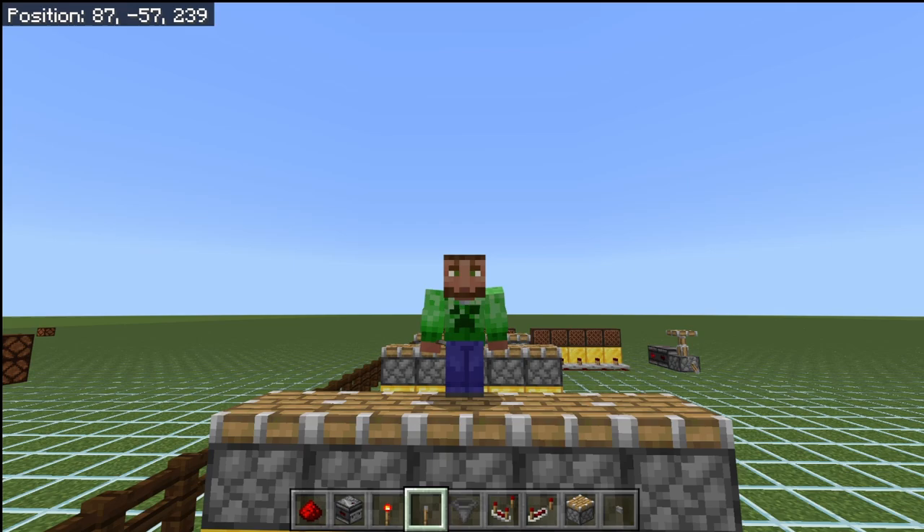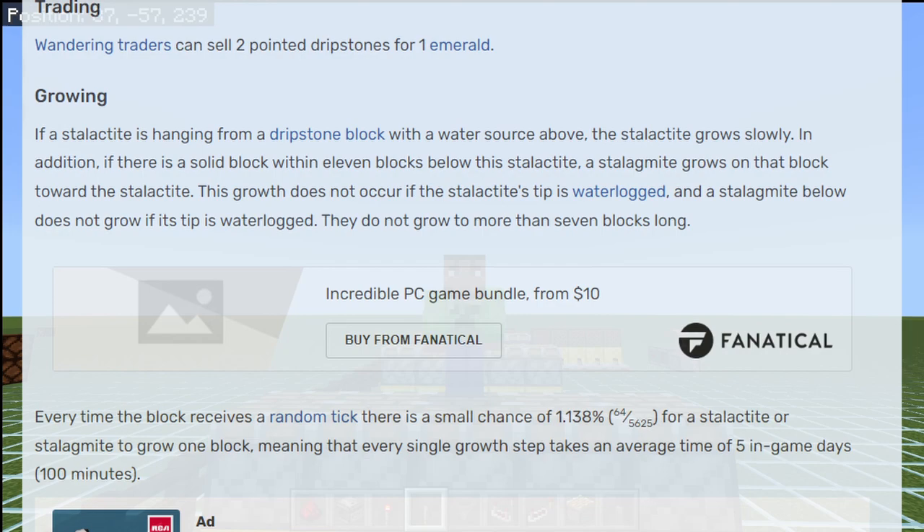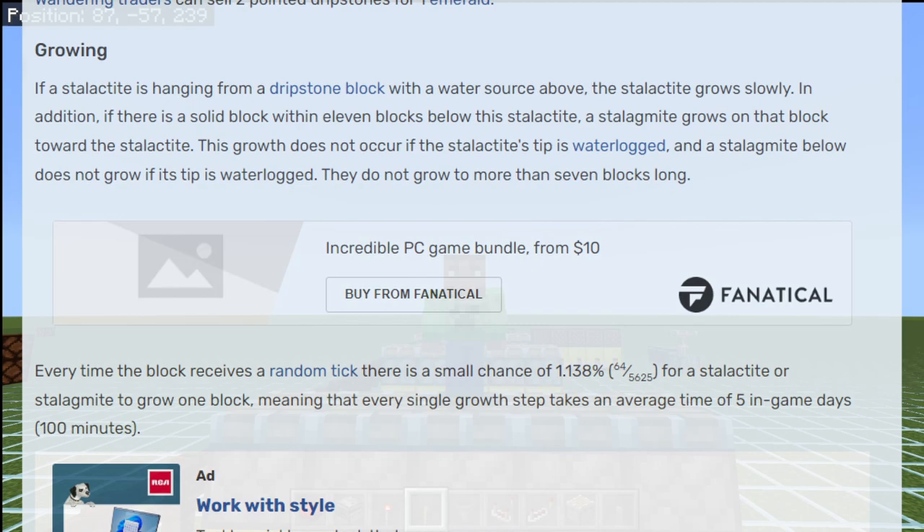All sub-chunks are going to be this size, and that's what makes up the entire world of Minecraft. Starting at the bedrock level, it's going to select one block inside of that entire sub-chunk to tick. After it has completed this tick, it goes up to the sub-chunk above that one and repeats this process until it reaches build height. This is how the game is programmed to grow certain things randomly. For example, we can look at pointed dripstone on the Minecraft wiki, and if we scroll down to find the growth speed, we find a percentage of 1.138% chance for the dripstone to grow every single game tick that it receives.